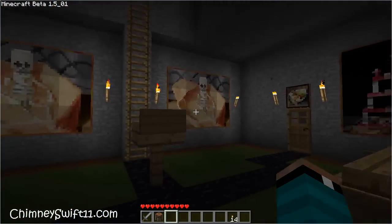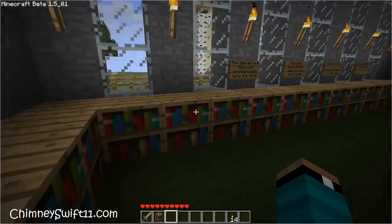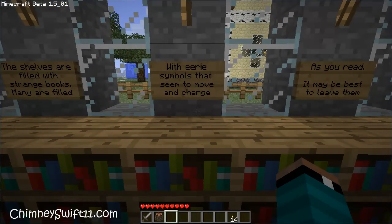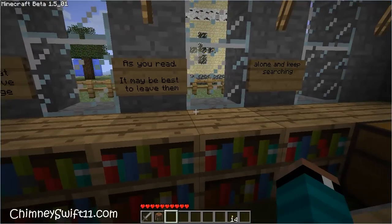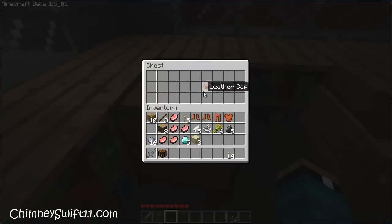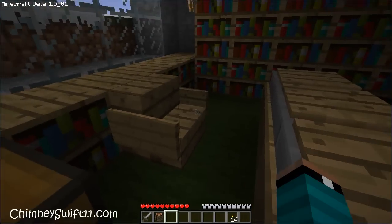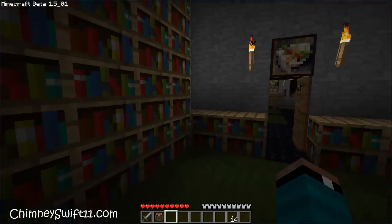Alright, so, not sure what this place is called, but we've got some rooms here. The shelves are filled with strange books. Many are filled with eerie symbols that seem to move and change. As you read, it may be best to leave them alone and keep searching. So we've got a leather cap — let me suit up because I have the feeling I'm going to get in some fights, and I've been given the armor and I want to use it. Alright, so this is the library.